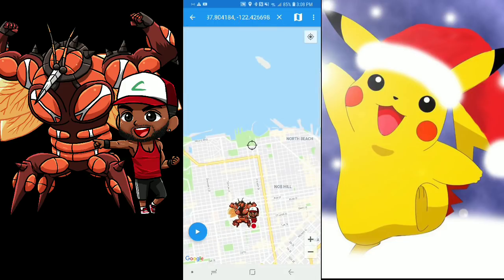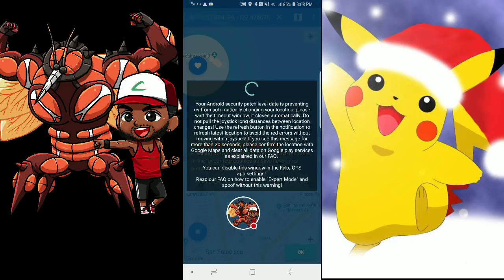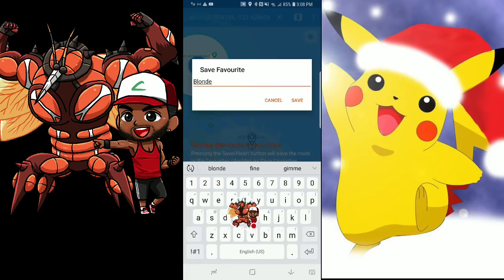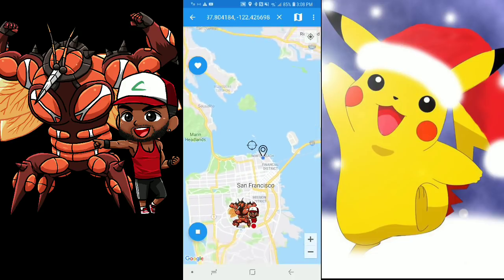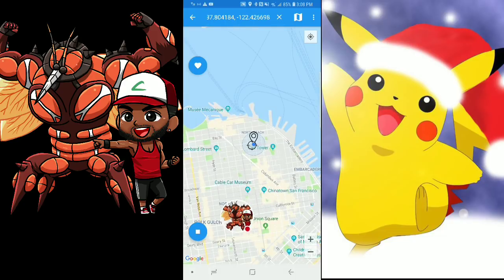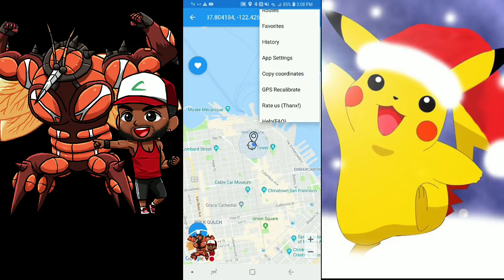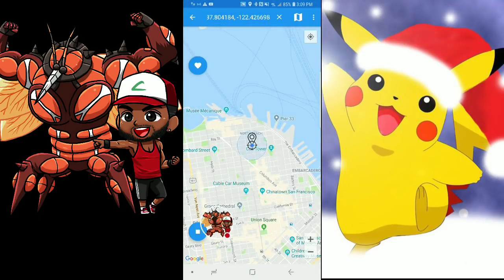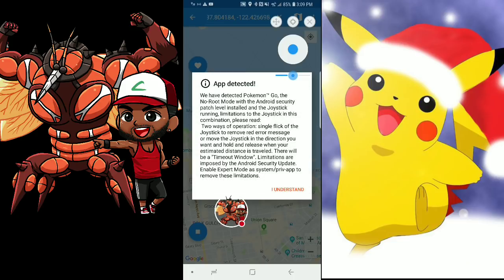That puts me right there at Pier 39 — all the good places over there. Click play and the screen pops up. I'll make that a favorite location — save it as home. Now I'm waiting for my GPS to get there. It is there. Now where's my joystick? My joystick did not pop up. I'll stop it and hit play again — I want my joystick. There it is.